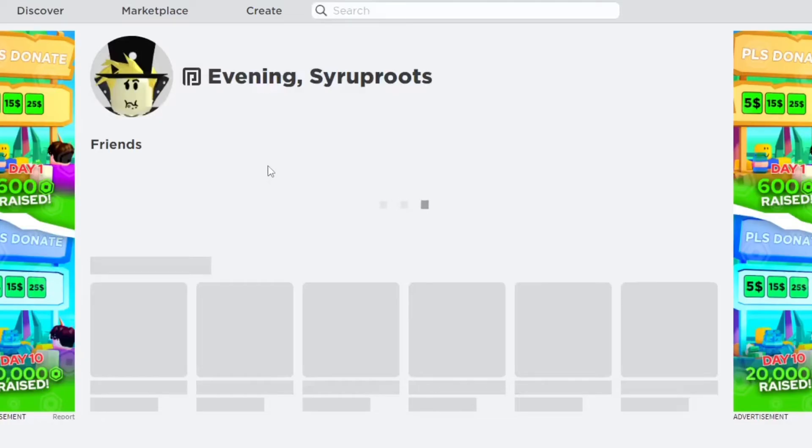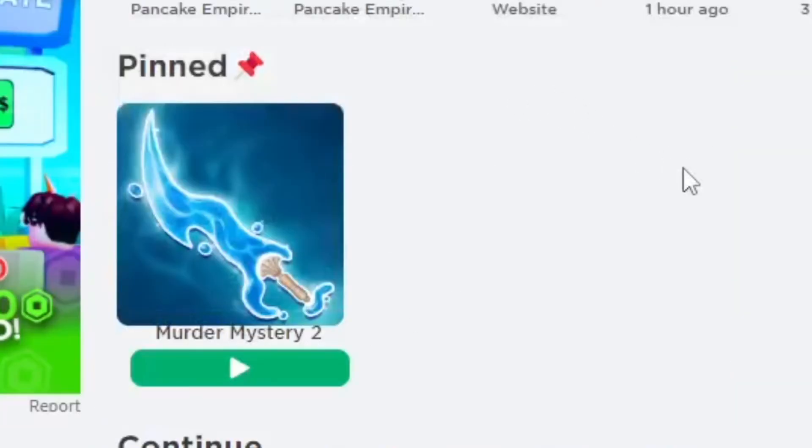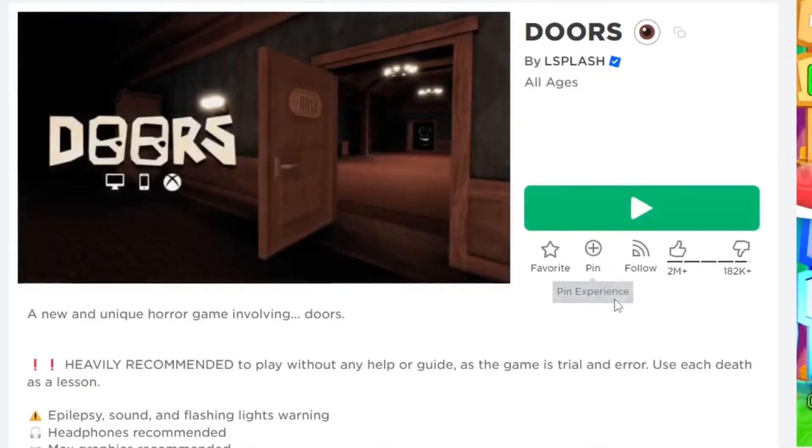Go back to the home page. Once we get back to the Home section it's going to take a few seconds to load, and it's going to show a 'Pinned' section which appears above the Continue section. It shows Murder Mystery 2 — the one that we pinned — which is really useful.